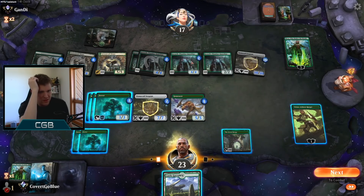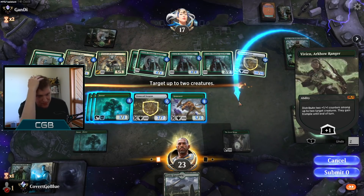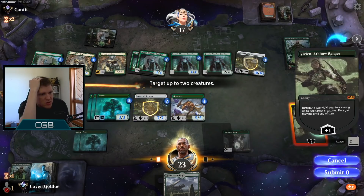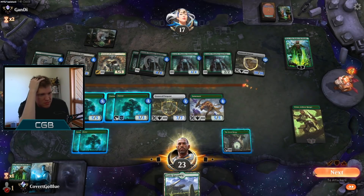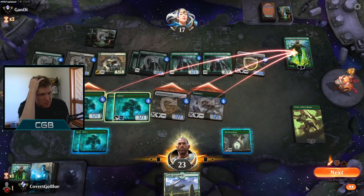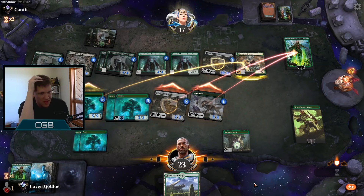They would definitely like this block. Remember, they don't have a 1/1, so their Lovestruck Beasts don't counterattack me. What if I just had a 5/5, a 5/5, and a 5/5? They can block there, there, there — but their Nissa, being at 2, would die. So I think it's like this. We're fit enough to survive. They get to take out the Stone Coil — there's going to be a trade there — but they can't save Nissa. Down we go.